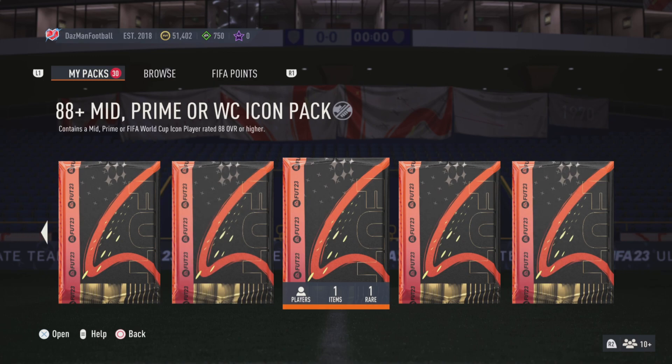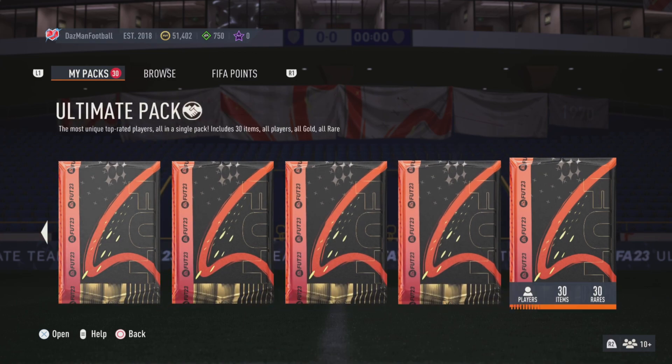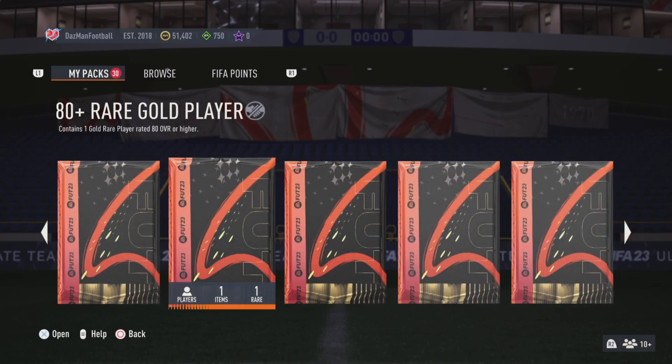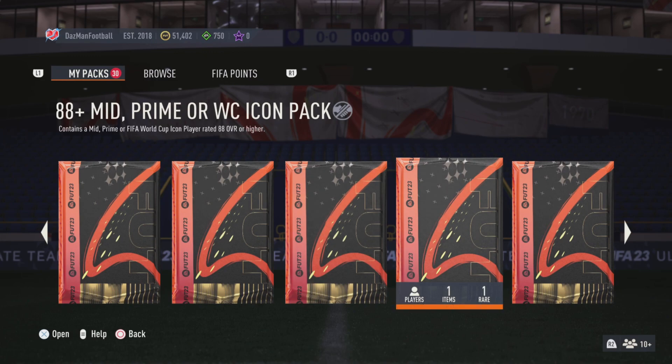They're not even in the packs anymore - it's Team of the Year midfielders. So I'm just going to go back to building up my midfielder pile for a stream, hopefully Monday evening, and open up some save packs to try and get a midfielder. We've got quite a lot of these 80+ rare gold players. But in today's video we're going to be opening up the 88+ mid prime or world cup icon pack. I have loads in terms of world cups - I think I've got Petit and somebody else - but I don't know how they break down in terms of mid prime and world cup icons.